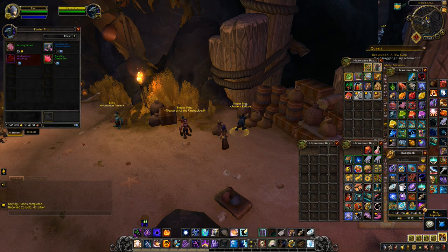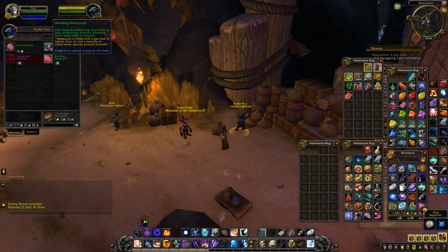This is the guy that actually sells the Budding Deep Coral. The Budding Deep Coral is the item you need if you want to use your underwater mounts here, like Poseidus. To buy it you need a total of five Prismatic Mana Pearls — you can get those just by doing quests in the area. I picked up a few just from that quest, so it's not too bad.